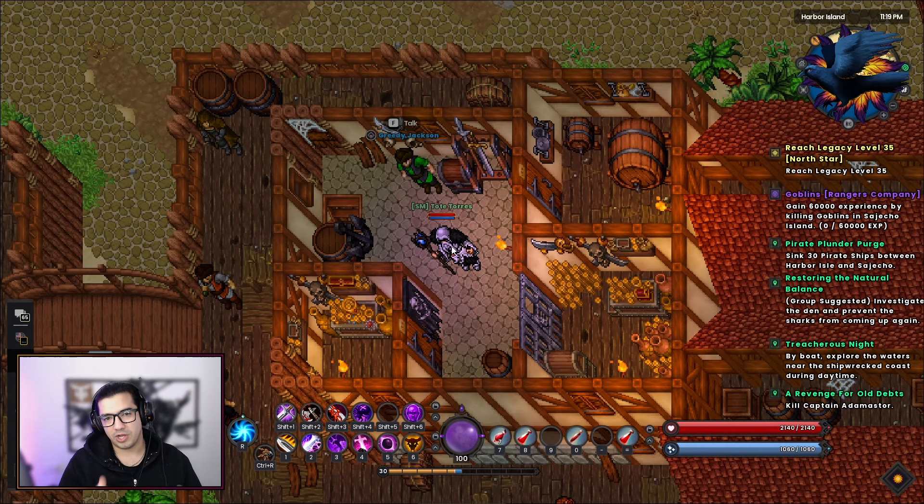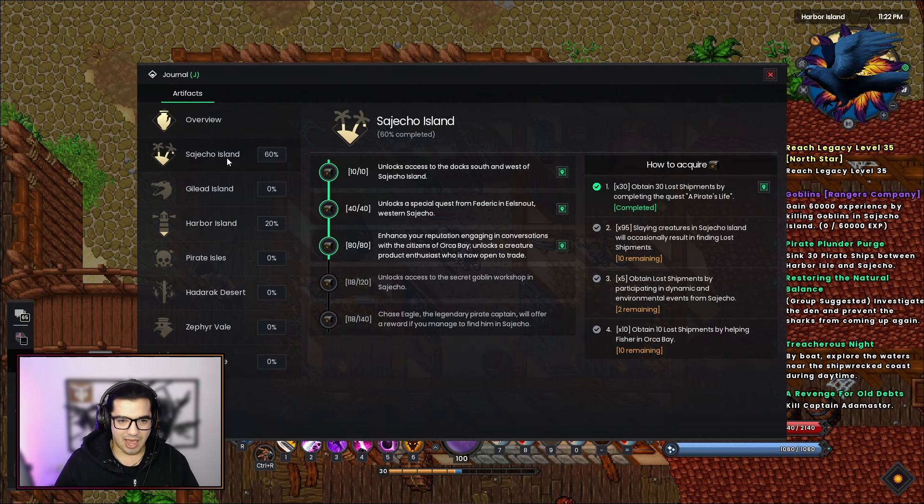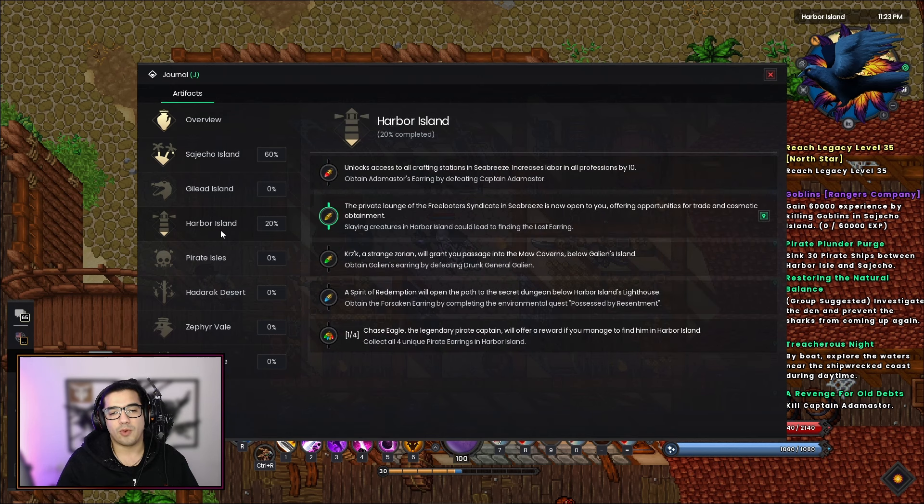If you recall and you watched my previous video on tips and tricks, I told you guys about a specific keybind that nobody is using — and that is the J keybind. Here you can track and see your artifacts. As you can see, I am working very hard to try to finish the Sajehu Island artifacts, and yesterday during our gameplay we were on Harbor Island and we unlocked something very interesting: the private lounge of the Freeloader Syndicate in Seabreeze.